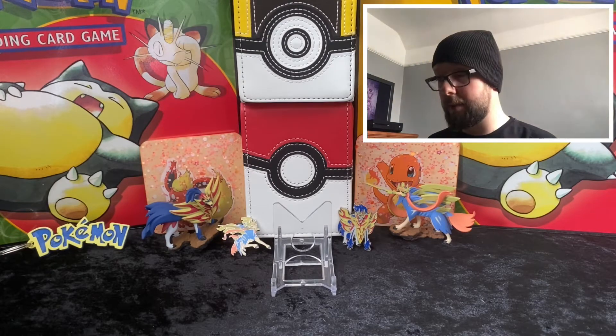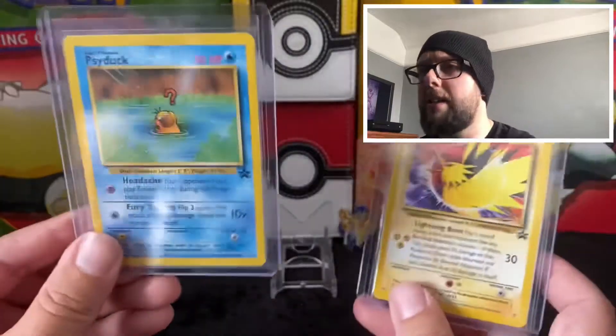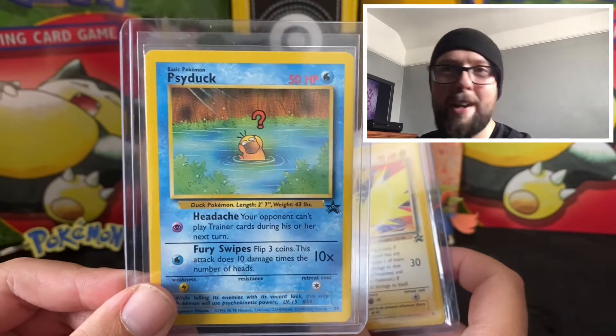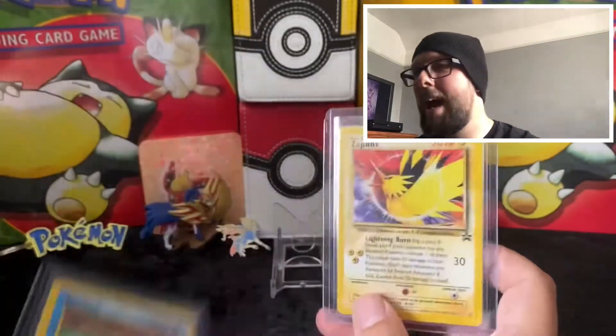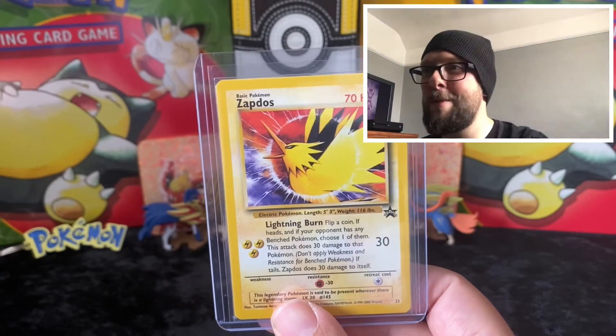I've got a couple of Black Star promos — another thing I'm going to be talking about in an upcoming video about prices. So I've got the Psyduck, which is one of my favourite cards. That little question mark just does it for me — left out on his own, doesn't know what he's doing in the woods. And then we've got the Zapdos. Legendary Bird, Legendary Card. Awesome.